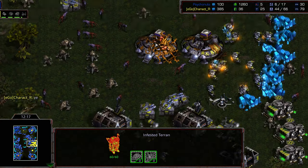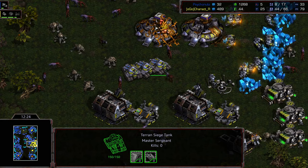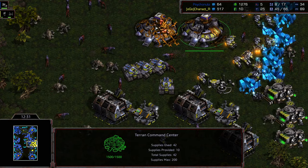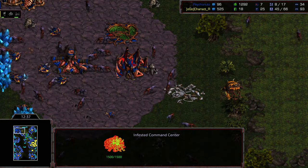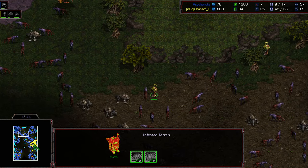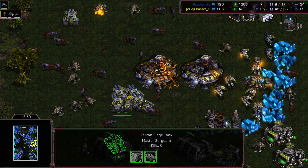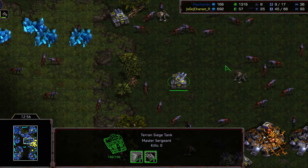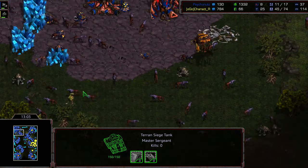Two more infested Terrans are nearby. Those are words I never thought I'd speak in any cast ever — a drone taking out a proxy infested command center. Also worth noting: typical command centers burn down in the red, but infested command centers actually regenerate hit points. So if you can lift off and escape with a little bit of health, you can move it to a corner, wait for it to regenerate all 1500 hit points, and then bring it back into the match. Character R at least is in a commanding position with a group of siege tanks, and at this stage I think he's just enjoying the catharsis of killing various critters on the map.